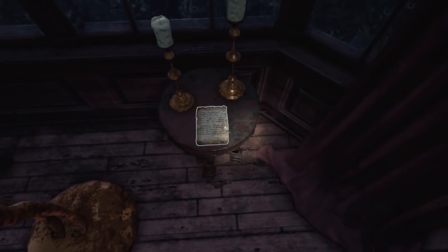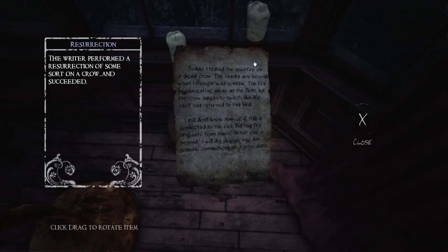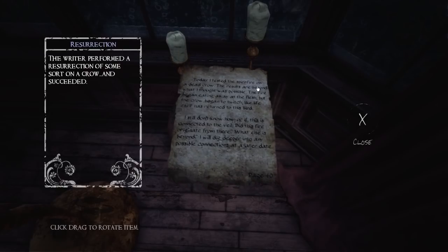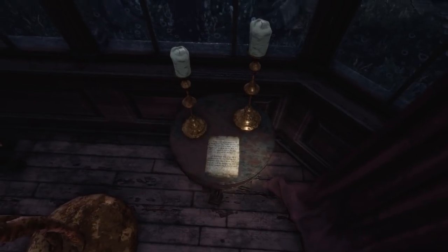Are you holding a horn? We do have a note though — looks a little bit different than all the others. 'Today I tested the spirit fire on a dead crow. The results are beyond what I thought was possible. The fire began eating away at the flesh, but the crow began to twitch — like life itself had returned to this bird. I still don't know how, or if, this is connected to the veil. Did this fire originate from there? What else is beyond? I will dig deeper into any possible connections at a later date.' That says page 40. Are we going to find 39 more?